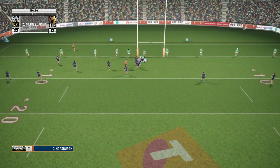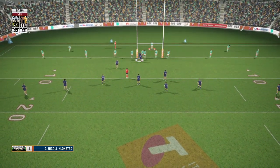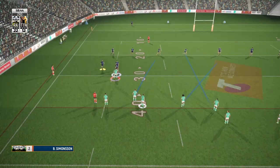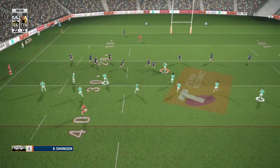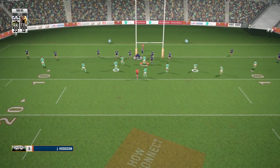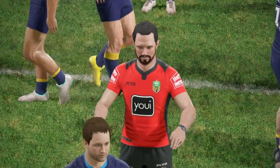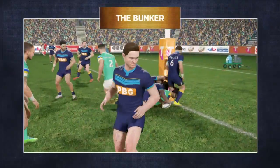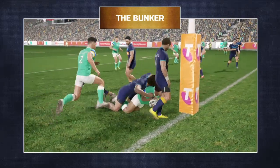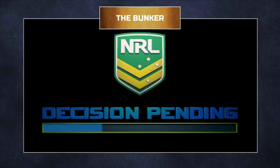Cut right. Dumped in the tackle — fifth tackle. Let's see what they can come up with. Loops a pass to Roberts. I reckon that's play on. Brushes through the tackle, breaks through the line. This time it's a short pass. Sully up — he's over the line, but I'm not so sure it's a four-pointer. It's a four-pointer.